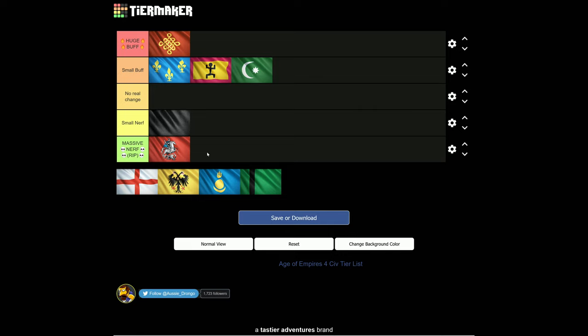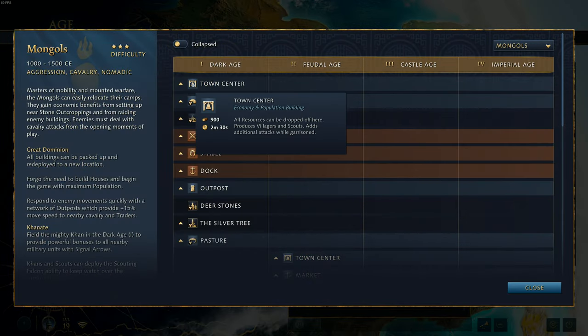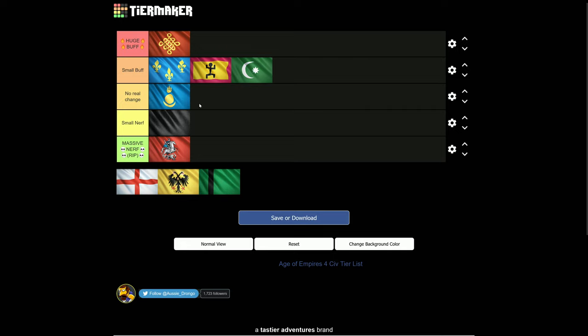For other civilizations, let's talk about the Mongols. There's no real change for the Mongols, because quite literally there is no real change to the cost of their town center — it's still 900 wood. They didn't increase this to 950 wood or anything like that. They did increase the time it takes to build the second town center, so there is a slight change, but I think Mongols are a civilization that aren't really impacted much by this change. If anything, it might even be closer to a buff, since they do have a propensity to play off one TC.